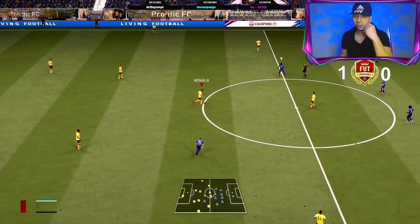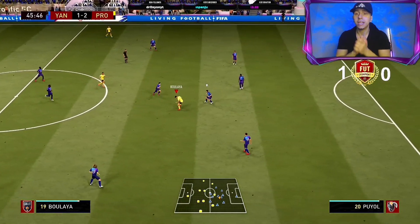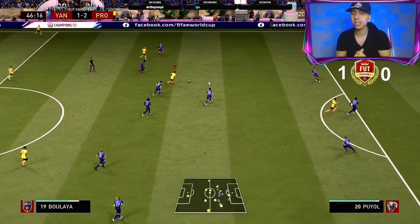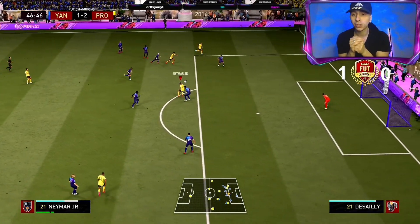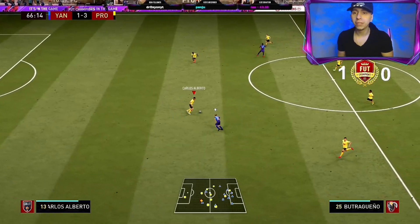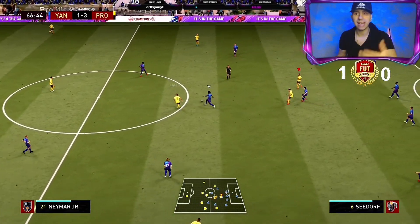This is actually from kickoff — we were winning 2-1, as you can see in the top left. Boulaya's on the ball, dribbling away, they can't touch me. Managed to get past Puyol again — everyone seems to have him. Elastico'd him, destroyed him, sent him away into Neymar. Scoop turn, really good finish there. I think this is the last highlight before we look at the stats and comparisons.